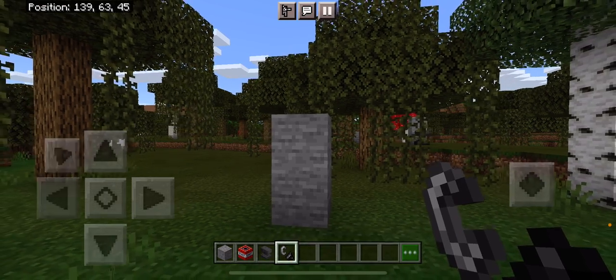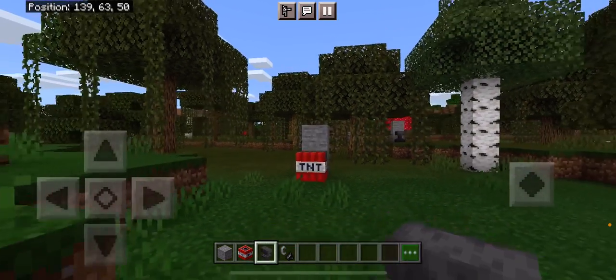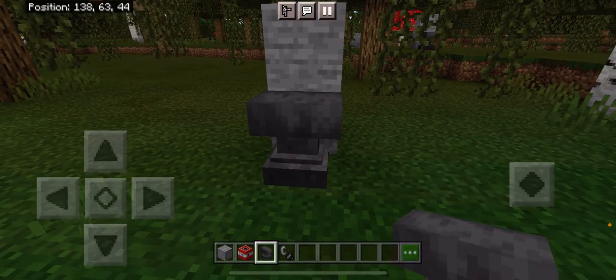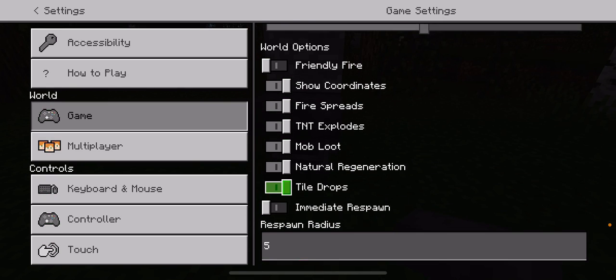First things first, place down the TNT, grab the flint and steel, and put the anvil down. Boom — no explosions! And you're like, hey, the TNT just explodes. Actually it doesn't. Boom — TNT explodes. That is turned on.